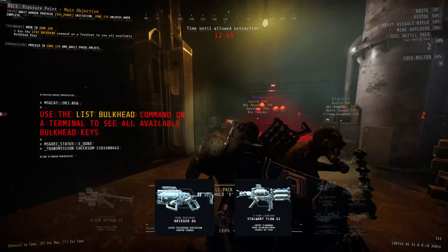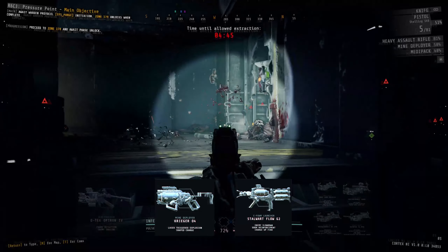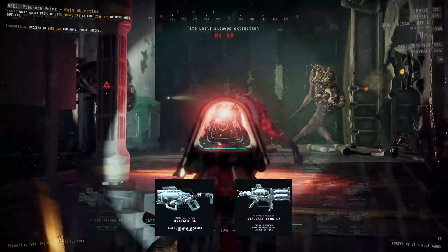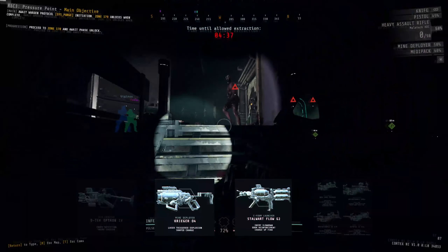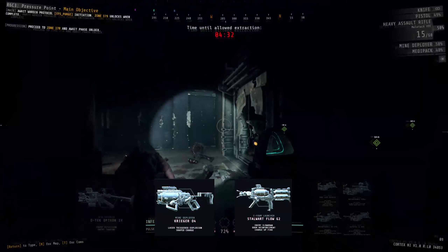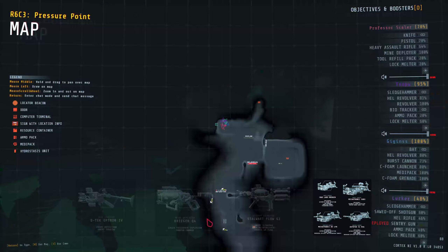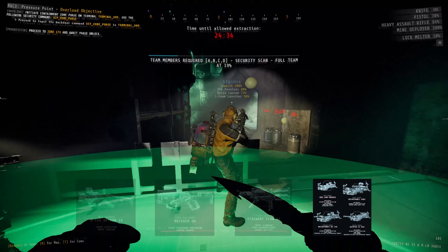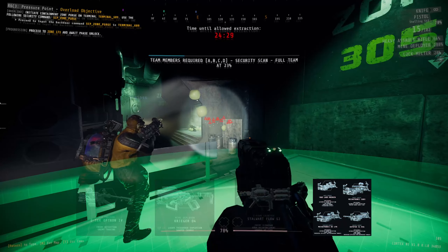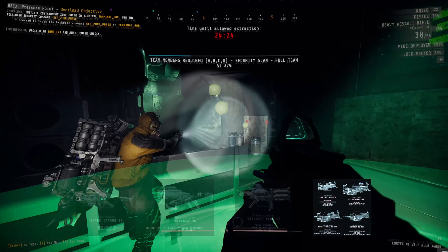As for the mine deployer and the sea foam launcher, we're going to be running around a lot in this mission, going from place to place, not really holding our ground for all that long. So we're going to want tools we can use on the go. There are a lot of doors we could run next to whenever a wave spawns in, shut it behind us, mine it to blow up most of the enemies, and sea foam it to give more time before it breaks down.